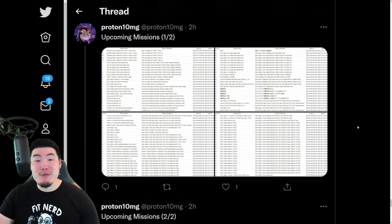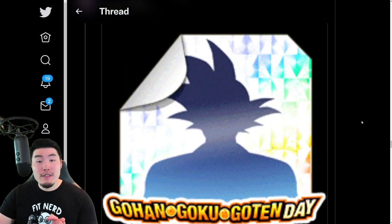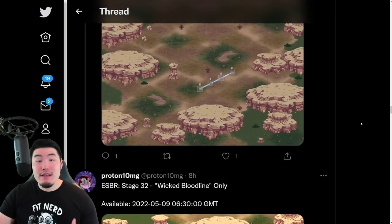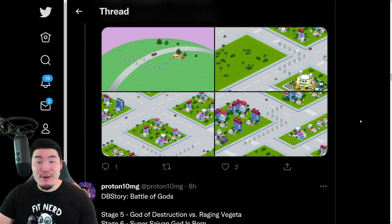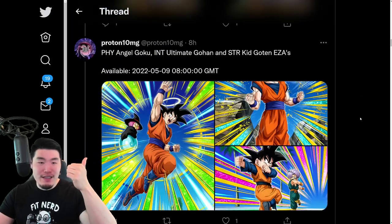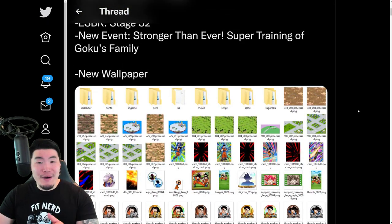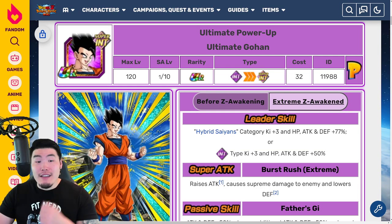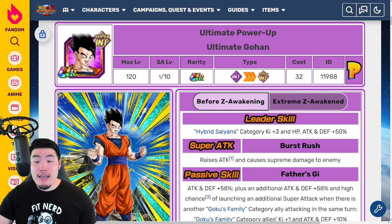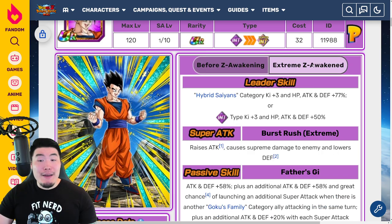That is pretty much the data download, guys. Once again, big shoutout to Proton for posting everything and making this video possible. Since I don't want to make a separate video for the Xtreme Z Awakenings, we're just going to go over their details right here right now. So we have five Xtreme Z Awakenings coming up — for the Trunks, the Goku, the Ultimate Gohan, and the Goten, as well as the Tech LR Goku and Gohan. Jumping over to the Dokkan Wiki, let's start with the Int Ultimate Gohan first. This is after the Xtreme Z Awakenings, by the way.